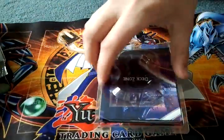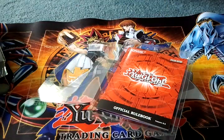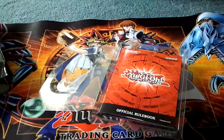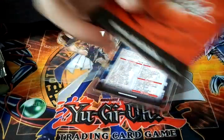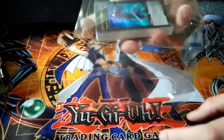I'm going to do all the newbie stuff and say yes, you get this mat. Let's undo the mat and see if it's any cool. You get a mat — stupid paper one. You get an official guidebook and a deck list. This is what I want.